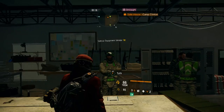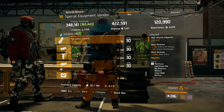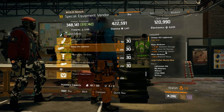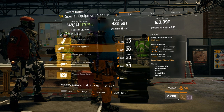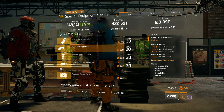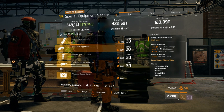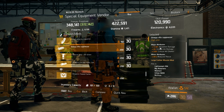Coming down to Camp Clinton safe house, the special equipment vendor is selling Omega rifle suppressors. It has 17% headshot damage, 4% critical hit damage, and 3% critical hit chance. These are perfect for a sniper build or even an AR build if you're good at hitting headshots. On my solo legendaries I use headshot damage the most, so if you need some, they're here. On console I would recommend just using critical hit damage instead.